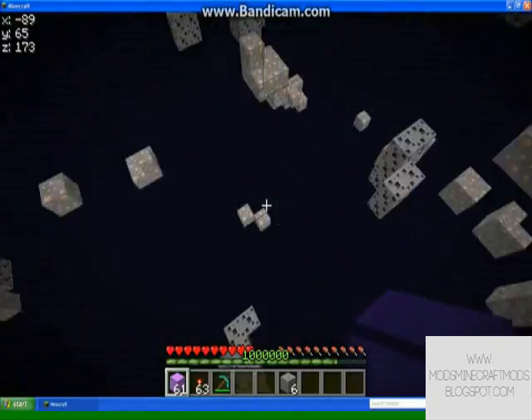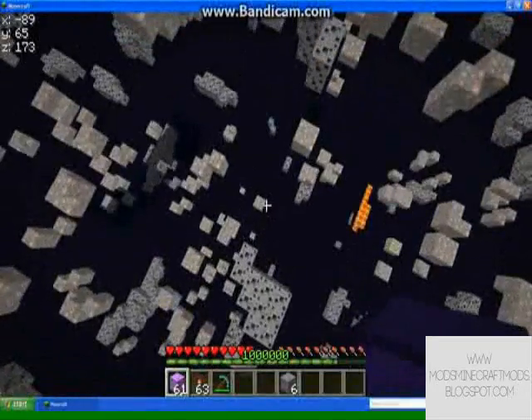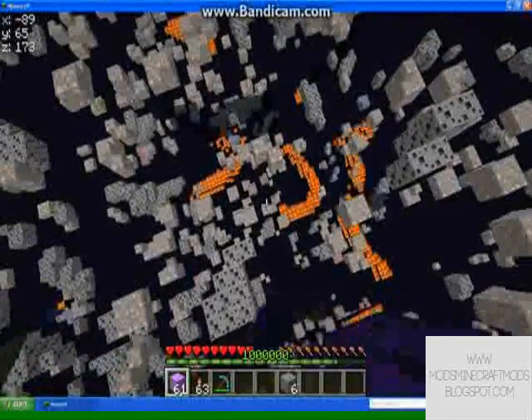You press X to see all the ores in the world. It'll show you coal, iron, everything — even diamond. See, right there, there's diamond right there.